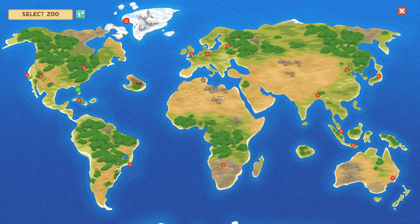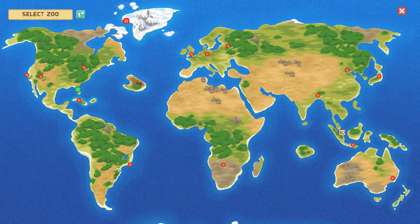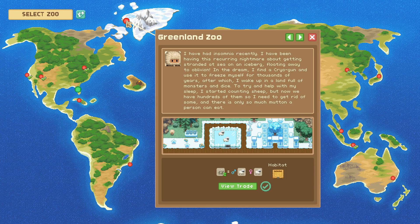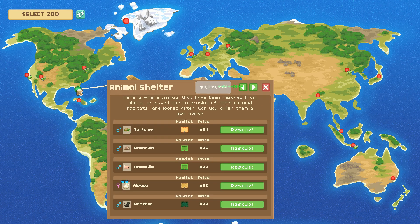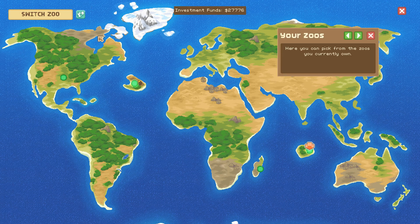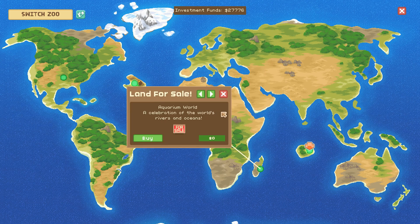We have a brand new set of DLC that totally focuses on aquatic creatures. Let's see — the Tokyo Zoo, the Berlin Zoo, and the Greenland Zoo, which is going to give us sheepies if we give them our zebra. Oh my gosh, there's an alpaca we could rescue from the rescue center! We can pick from the zoos we currently own to transport animals. There's our Zoodecia Zoo, and now we also have land for sale for Aquarium World — a celebration of the world's rivers and oceans!